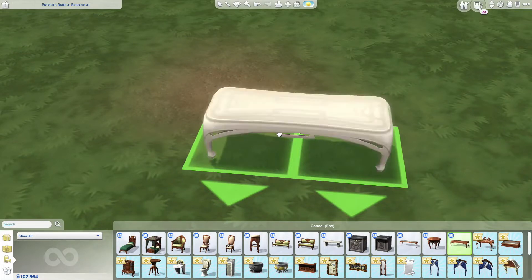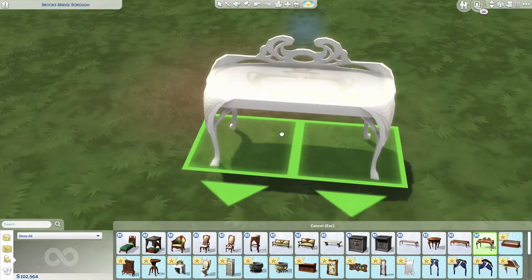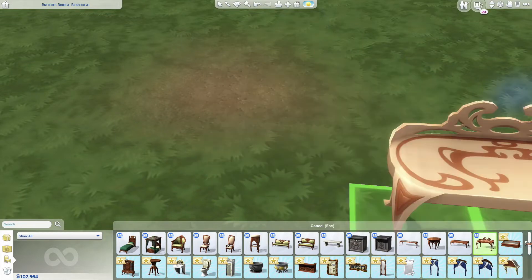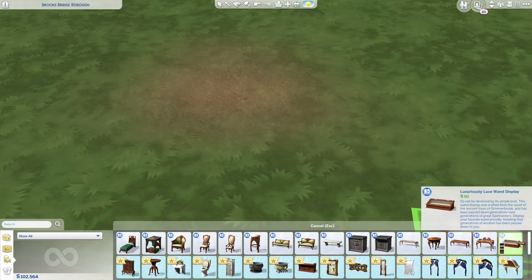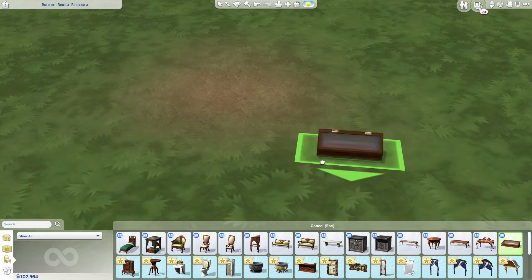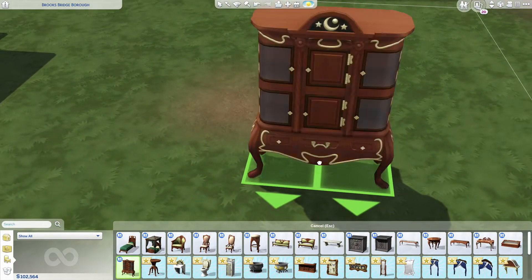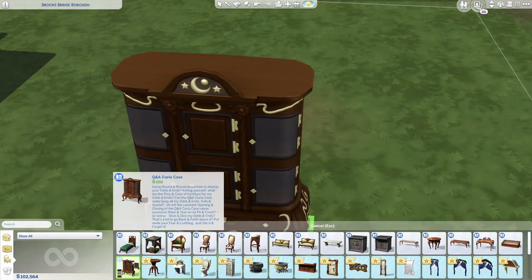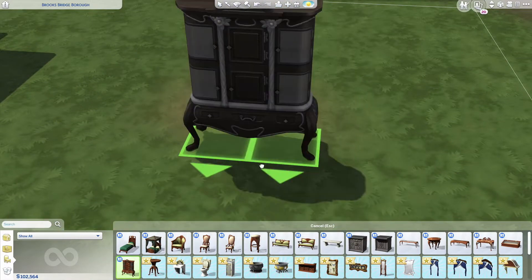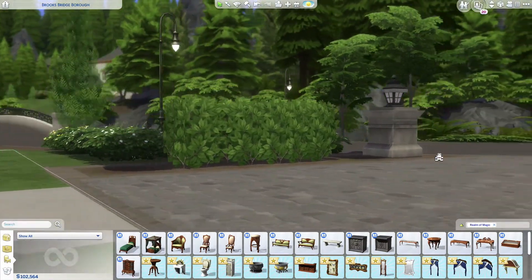Then we have the Will of Wisp Desk — that must go with a fairy feel. Then we have the Luxurious Luxe Wand Display — you could actually put your wand there, but why would you if you're trying to be secretive about being a sorcerer or witch? Anyway, then we got this one — it's like a little curio case. I just remembered something, so let me show you my sim real quick.